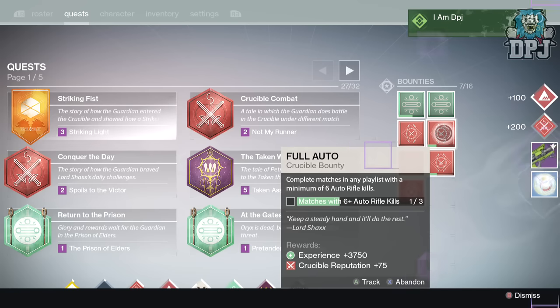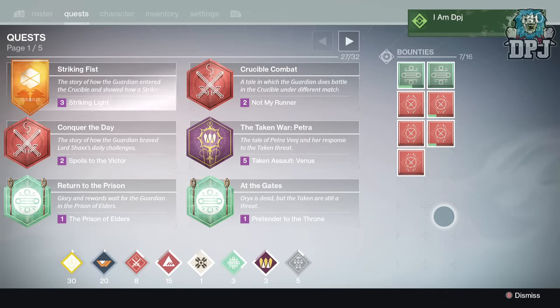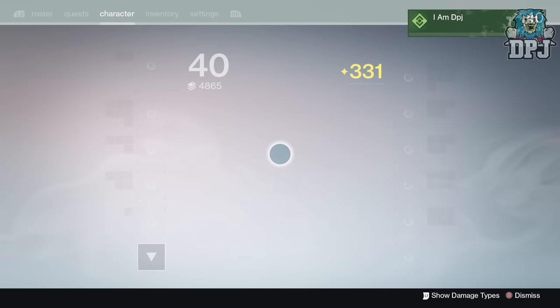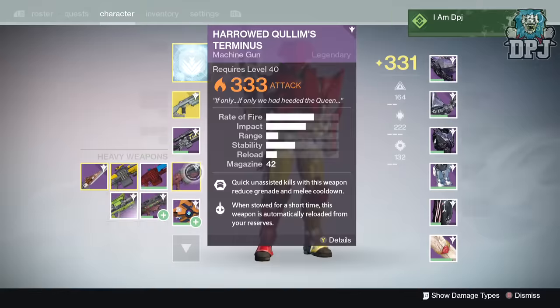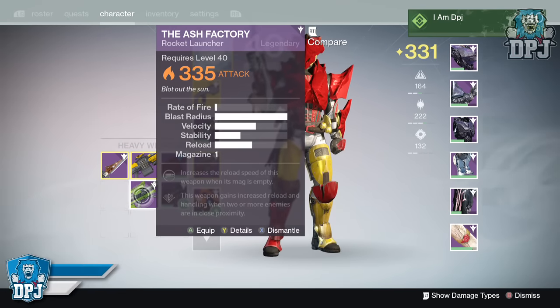Moving on to my third and final character, my Titan. I received a 335 attack Ash Factory rocket launcher offering Solar Burn. The mods on this are increased reload speed when the mag is empty, and this weapon gains increased reload and handling when two or more enemies are in close proximity.